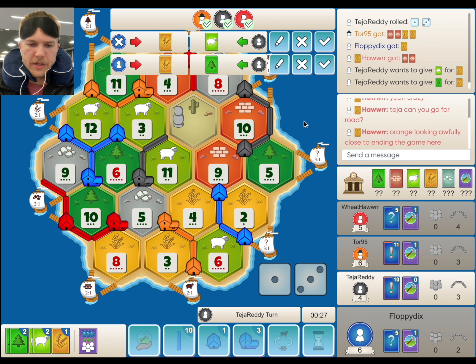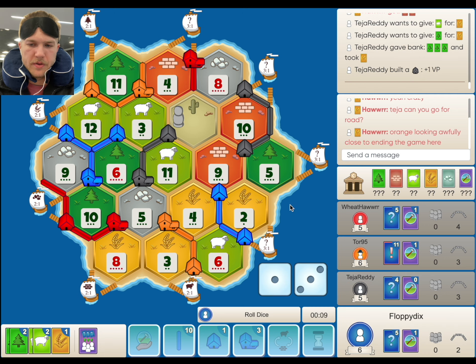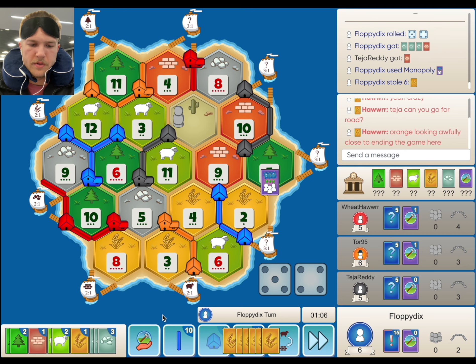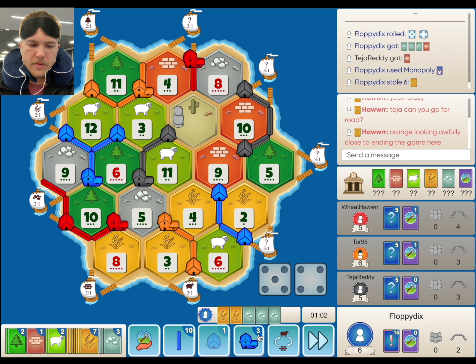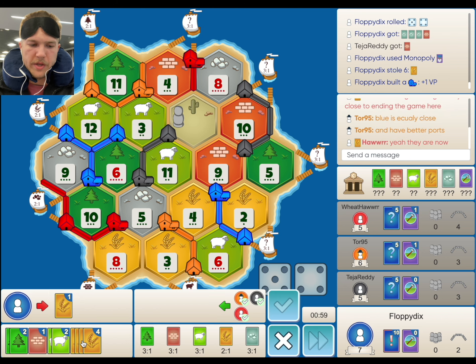There is a lot of brick on the board, and a lot of wheat too. It's almost tempting to mono the wheat just so we can cut off red. I kind of think we do want to mono the wheat. First I want to get our city, and then cut red off if we can — let's see if we have enough. We could also get a dev card.